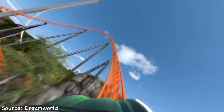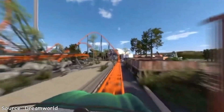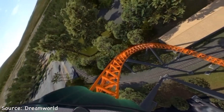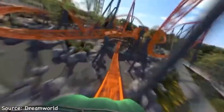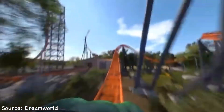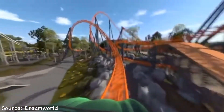As for theming, a taipan is a highly venomous snake in Australia — they added 'steel' to the name to differentiate it from the snake and make it known as a roller coaster. In the animation and concept art, it seems to have a fairly loose western theme, with rocks and a small tunnel during the ride. The coaster looks great with its bright orange track and dark gray supports, which fit nicely with the dark green trains.